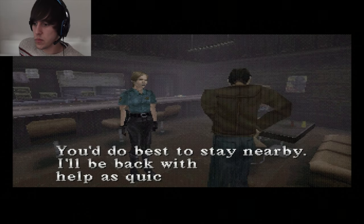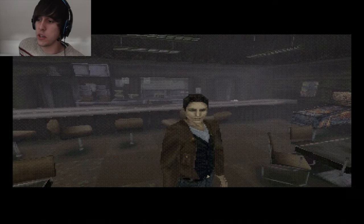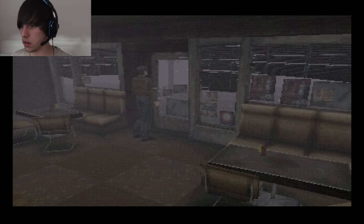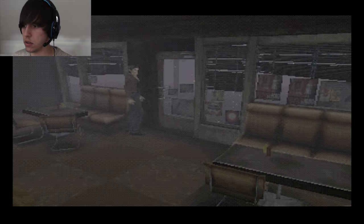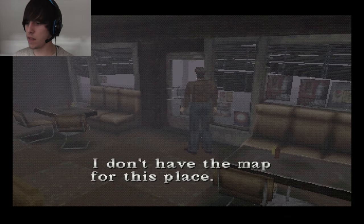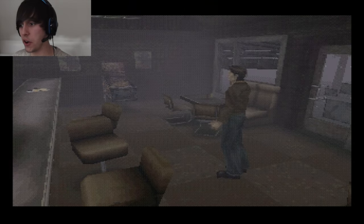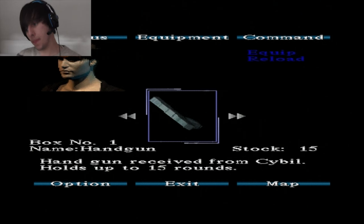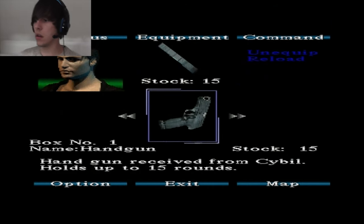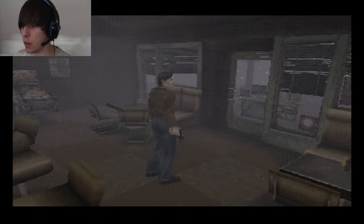You do best to stay nearby. I'll be back with help as quick as I can. I won't believe it — well, I would if my daughter or my girlfriend was out there. How do I shoot? Okay, I know how to move around and stuff now. I don't have a map yet. I had a gun — I want to know where it is. There we go — start is inventory. That's what I'm talking about. I've got my gun!